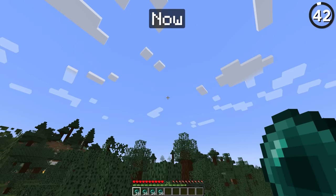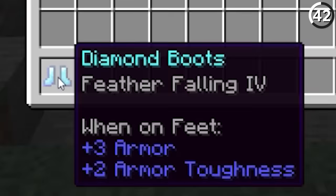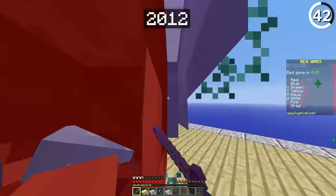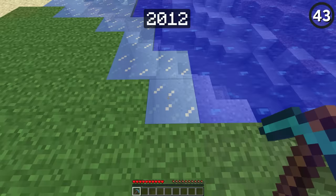When we first started using them, ender pearls had no cooldown, so you could throw them continuously — which usually resulted in taking a lot of damage. But if you had feather falling boots, it was a fun way to get yourself out of trouble and back into the action — a completely transformative version of PvP. In 1.9, they were changed to have a cooldown, though you can now use them in creative mode.